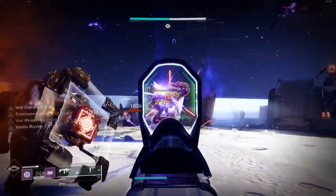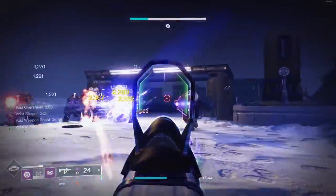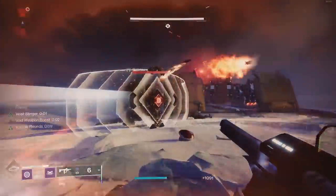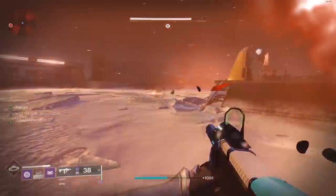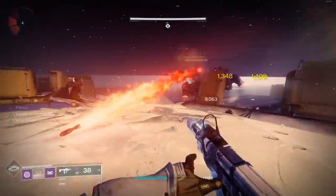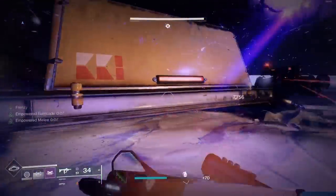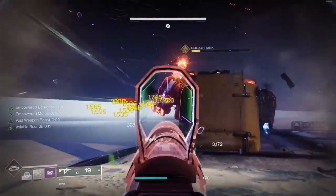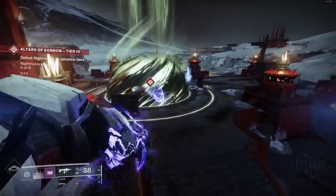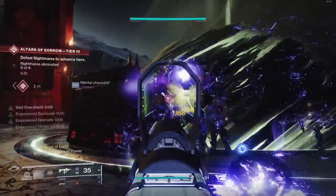In the kinetic and heavy slots you can run whatever you need — if you need Arbalest for anti-barrier you can put that in and run a void rocket or void linear in the other. This build is super easy to play: just make sure you always have a melee or grenade ready to kill an enemy and grab its void well to keep volatile rounds active. It has a 17-second timer, which is a very long time — not tough to keep active as long as there are enemies around.